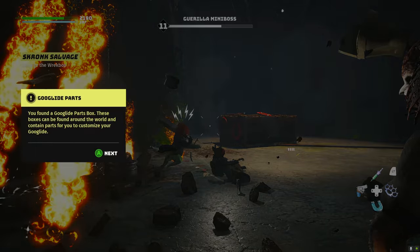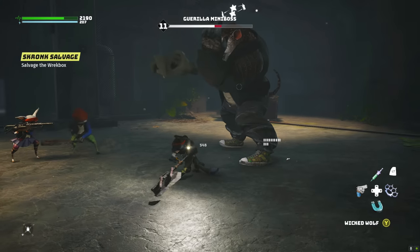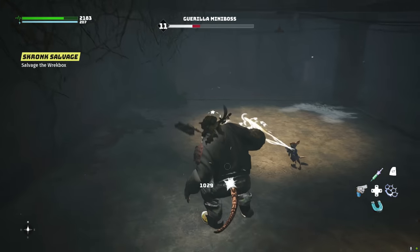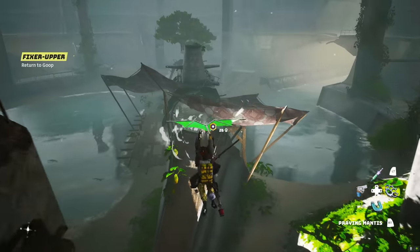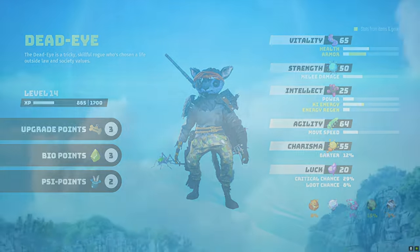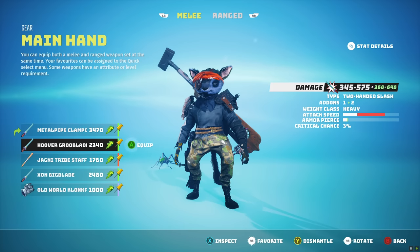Right at the start you're dropped into the character creator, where you make your own critter — an anthropomorphic squirrel-marsupial-raccoon-cat mutant type of thing, sometimes kind of bat-like. You pick between a few different races with some visual variations, from more cutesy stuff to more gross-looking dudes. Each has differences in stats like vitality, strength, intellect, agility, charisma, and resistances.